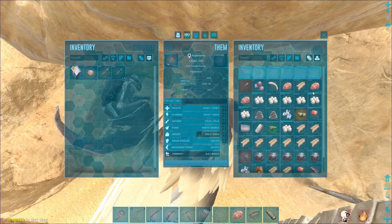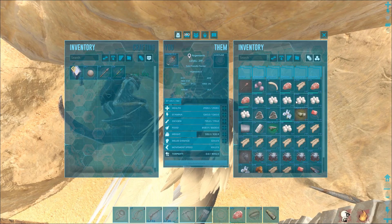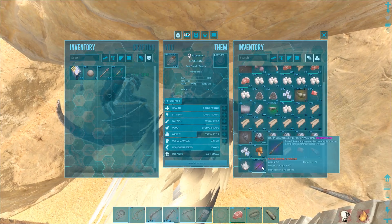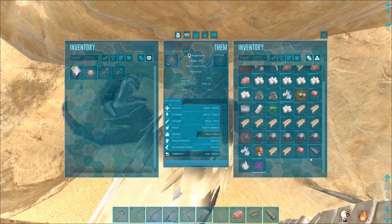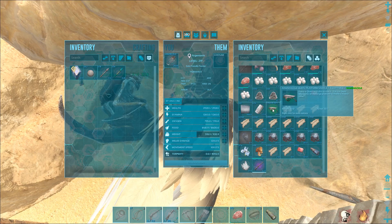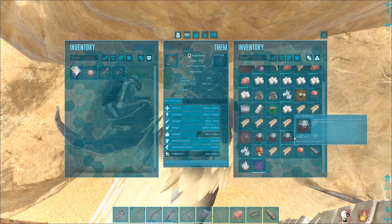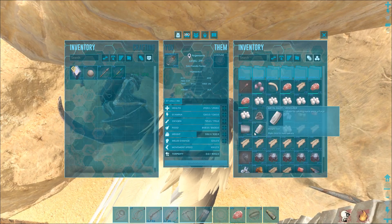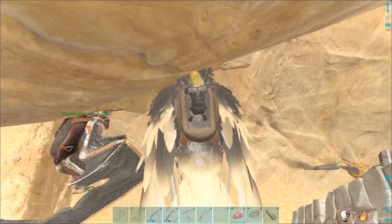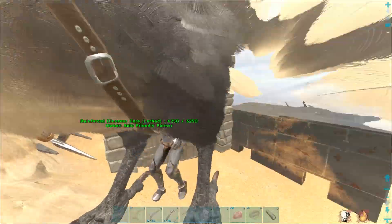Sweet, we just got back to base and this is what we managed to grab. 600 pearls, 680 pearls, even a little bit of crystal, some oil, gas. We've got a quest platform saddle which we might use, a bit of metal, and 41 metal walls - that's the jackpot right there for a solo player. This is technically the second day now because I just woke up, but what an absolute result.